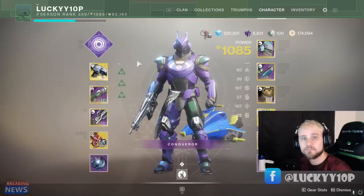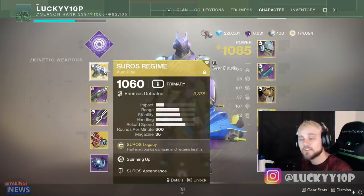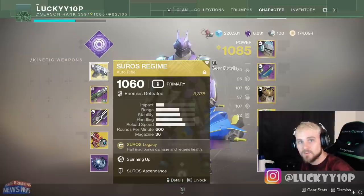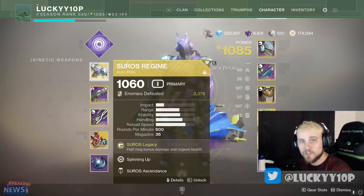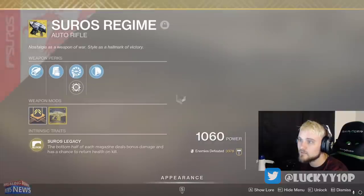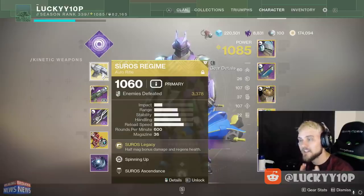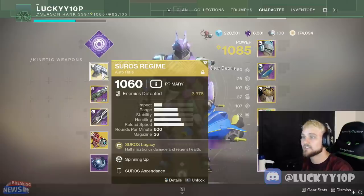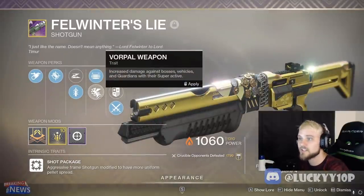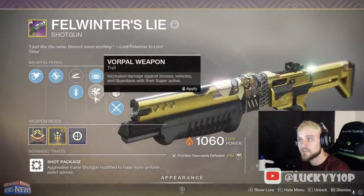Moving on to weaponry - the meta will shift as time goes on, but at the time of making this video the strongest loadout would be Masurov's Regime, the strongest auto rifle in the game. Very easy to use - you just point and shoot and it ramps up. If you miss bullets because your aim isn't great, you're almost rewarded because the gun gets more lethal with time - the speed-up rate goes higher and higher. Use the spinning up perk. The next weapon is Felwinter's Lie, and you can rotate from Opening Shot to Vorpal, so that way you can shut down supers. Easily the best shotgun in the game without a doubt.